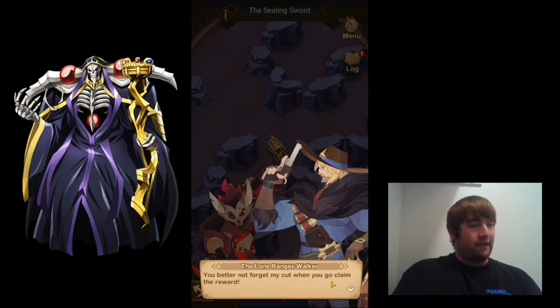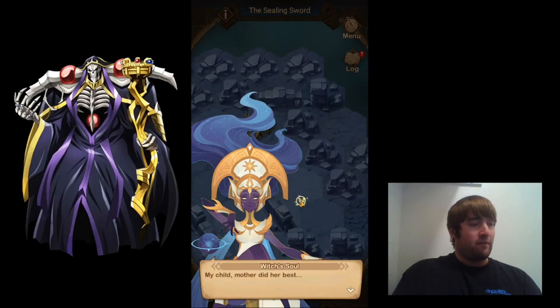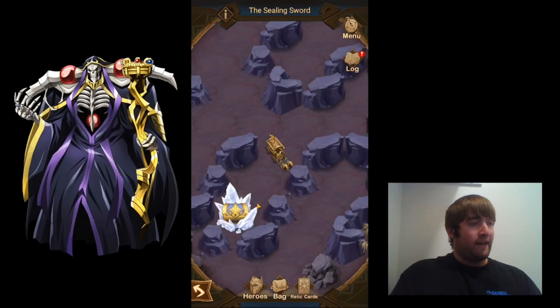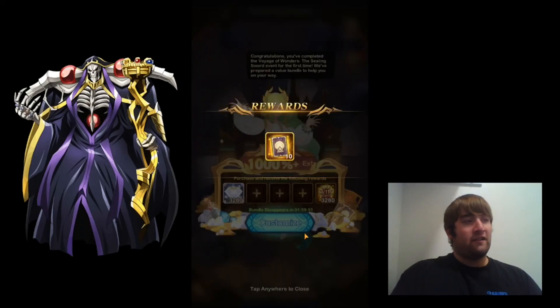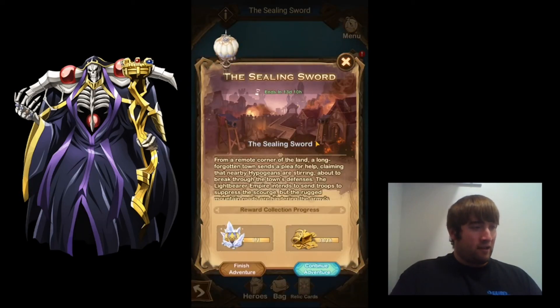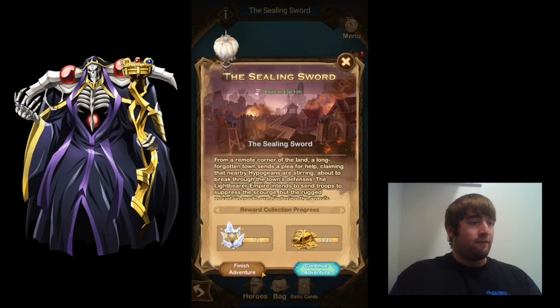Final dialogue: 'Father... let's put an end to this. You better not forget my cut when you claim the reward. My child, your mother did her best.' I go back and collect that final chest — this should be the 10 Stargazer cards — and there we go. I believe that might be the end of it. Looks like I collected all the rewards here, and I can go ahead and finish this adventure.